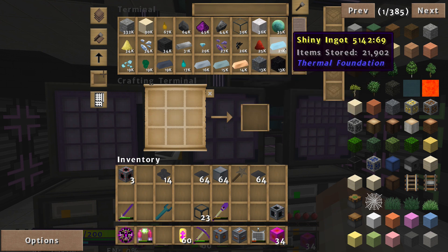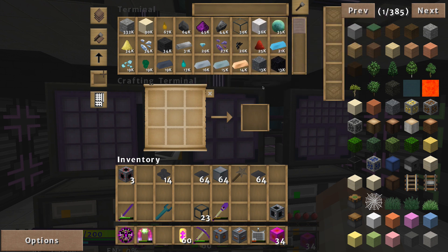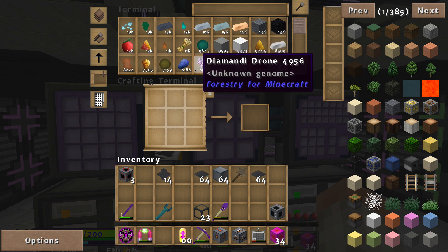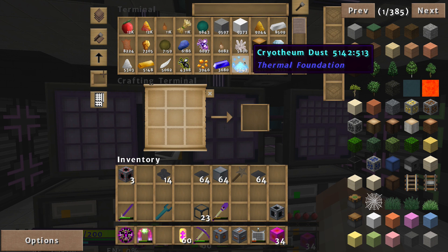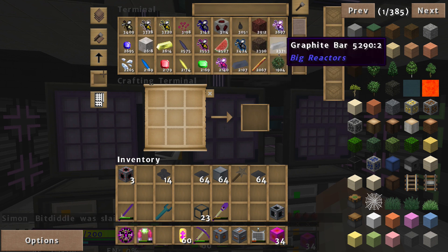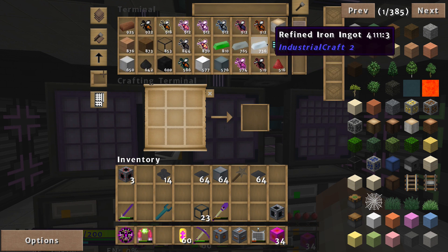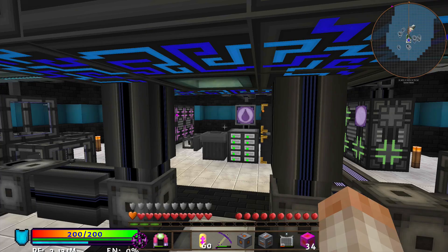Total overkill — 21,000 shiny ingots. I'm also making enderium drops, wheat, blaze powder, glowstone, diamonds, nether quartz, gold nuggets, leather, feathers, sugar, cryotheum dust, watermelons, and even chickens and beef. I also have 1,300 shiny blocks — a crazy amount of resources from these bees. I love bees and I'm not going to apologize for talking them up.